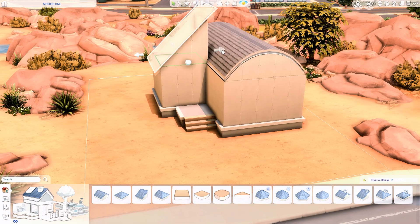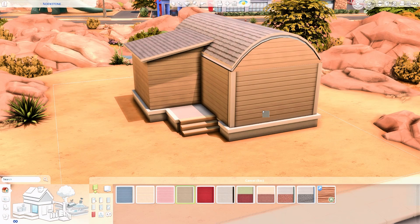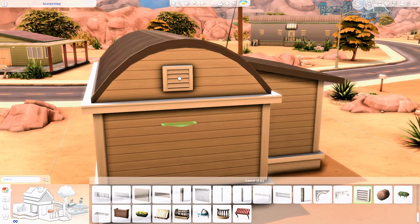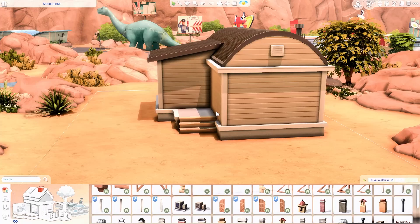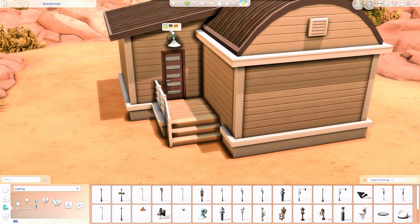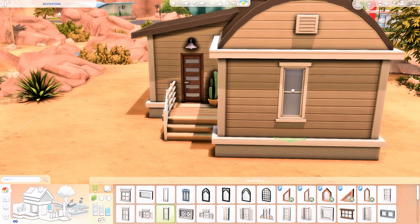This build is actually the very first build we're doing for this world in my save file, and this home is for Johnny Zest — it's his trailer home. We're building it in a 20 by 15 lot called Nookstone. Johnny Zest originally lives in a different lot within the same neighborhood, but I think it was a 40 by 30 lot and I just didn't know how to fill that space.